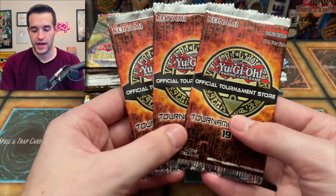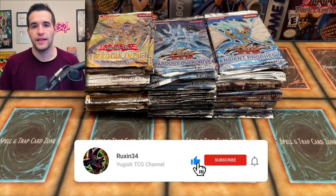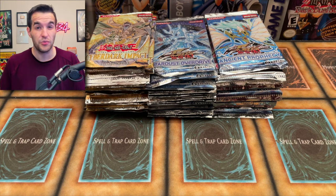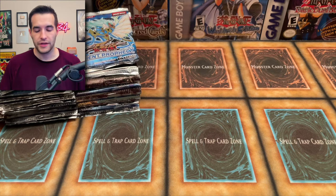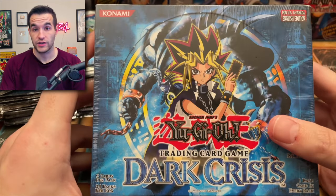First, we have a giveaway — these three OTS 19 packs. All you have to do is like this video, be subscribed, turn on notifications, and let us know your final verdict, because we've had some good pulls and some sketchy-looking pulls that look like they were resealed. Also, we have a Dark Crisis first edition box break available on ruxin34.com.